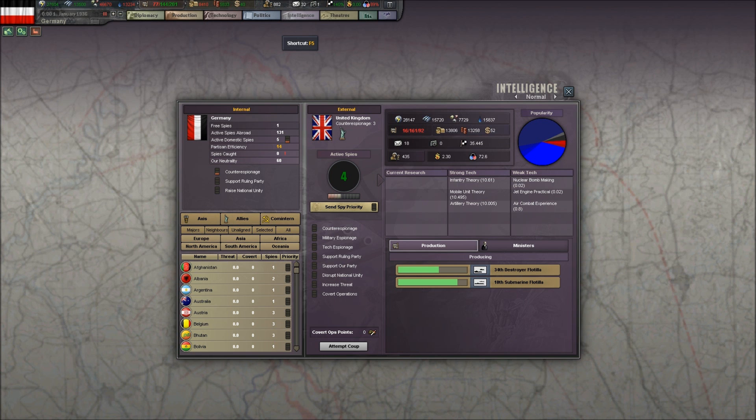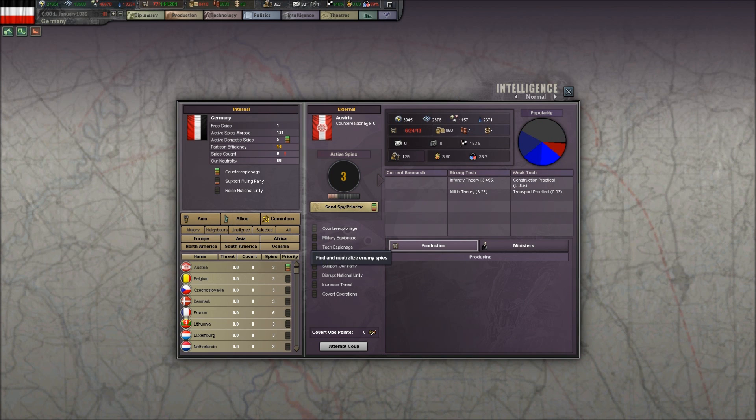Next we want to go to Intelligence. We want to increase our spy priority domestically, maximize counterespionage, and also put a pip in Support Ruling Party. Looking at neighbors, Austria gets maximized — we put one in counterespionage and three in Support Ruling Party — because when we can perform the Anschluss depends on how quickly we can get Nazi Party popular support in Austria, which should start out slow and then start to build as it accumulates power.